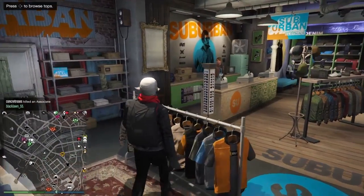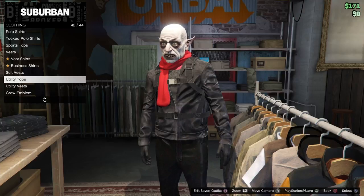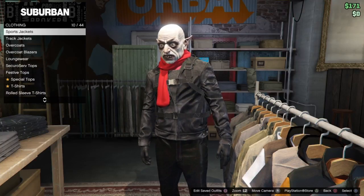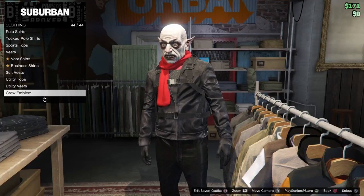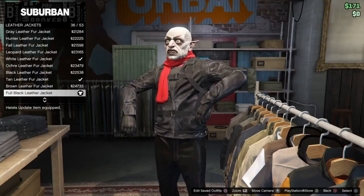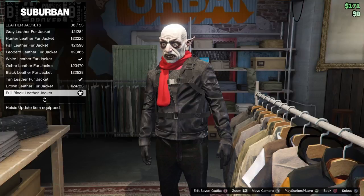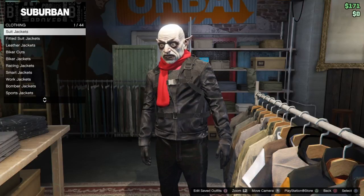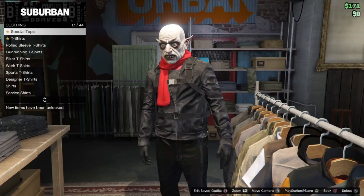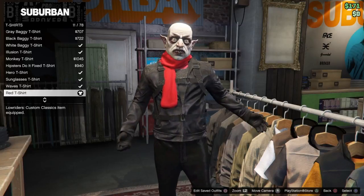You're going to want to make your way over to a clothing store, go to tops, go to leather jackets, and grab the full black leather jacket, number 36 out of 53. Then we're going to go into t-shirts and grab the red t-shirt, number 11 out of 78.